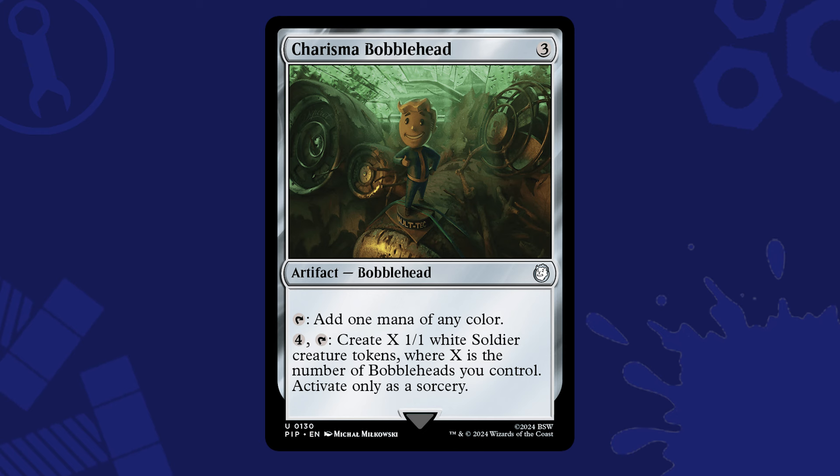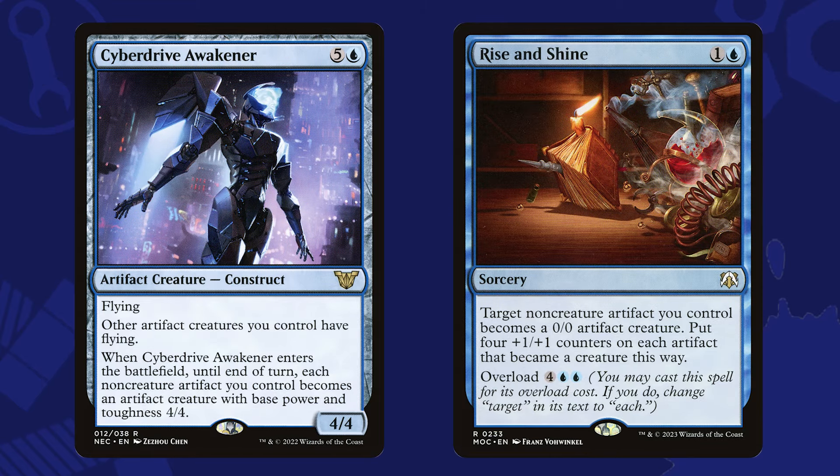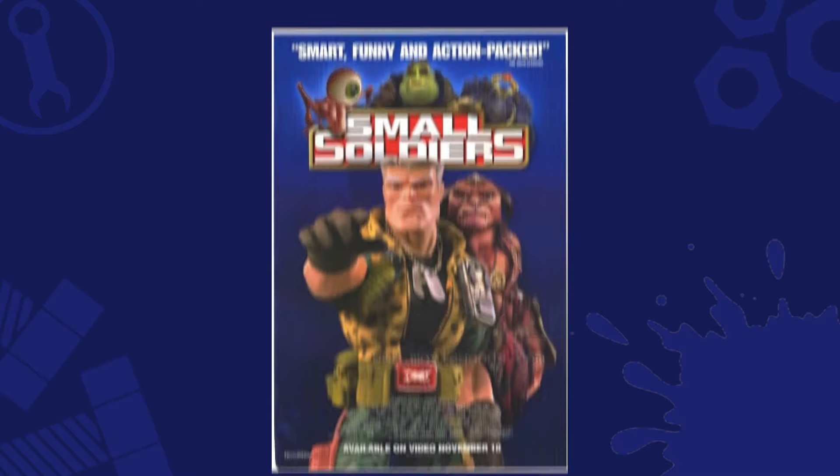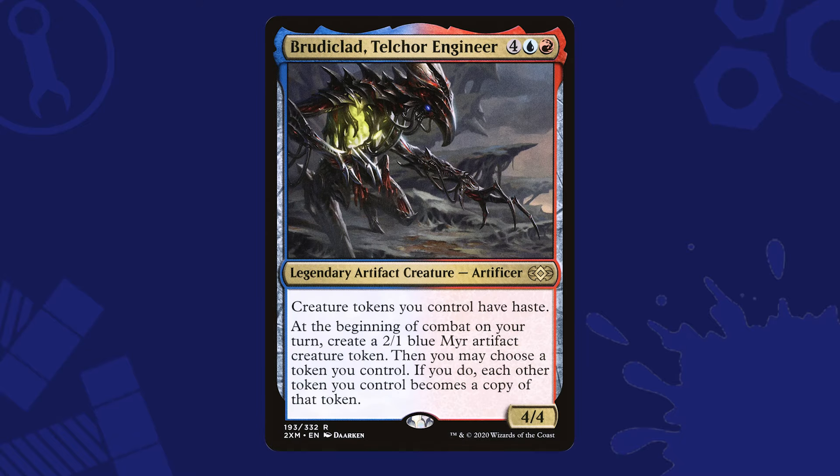Our fallback plan could be just to turn all of these tokens into a copy of a creature like Ancient Copper Dragon, and wrap things up. But why not find another path to win with bobbleheads, like smashing face with them? Cards like Cyber Drive Awakener or Rise and Shine could turn our bobbleheads into 4/4 creatures that then smash in for lethal damage. Ever see the movie Small Soldiers? Yeah, it's like that, but in Magic. This kind of deck is only for the weird and twisted though, so expect me to be playing it on stream soon.